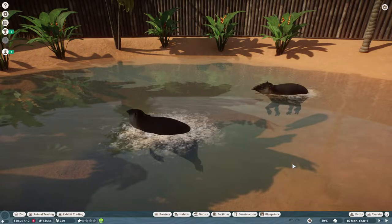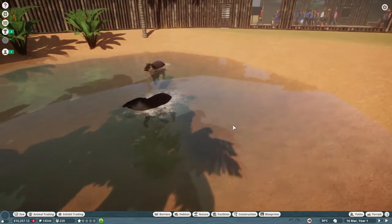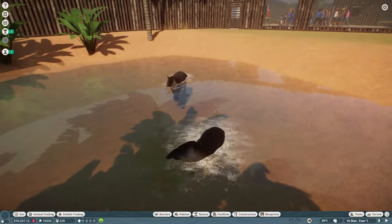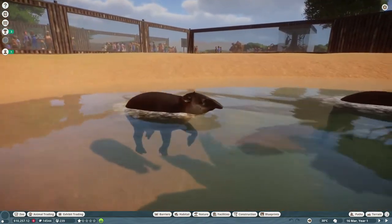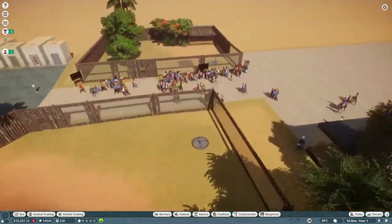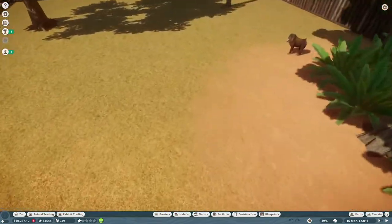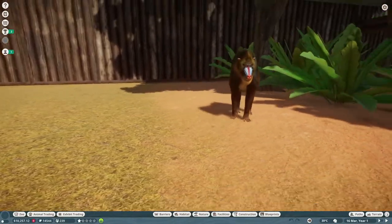Hello everybody, it's Mystic and welcome back to my library. This is episode two of Let's Play Planet Zoo, the new series. Look at these little tapirs — aren't they cute? They're just hanging out doing tapir things. And what else do we have here? We have mandrills, pretty awesome looking too.